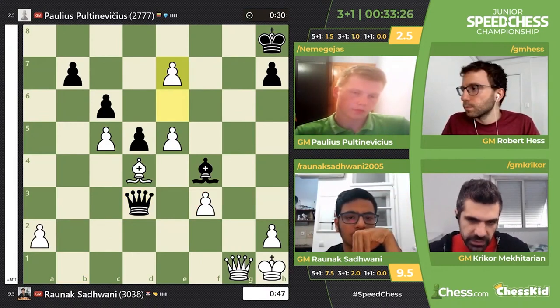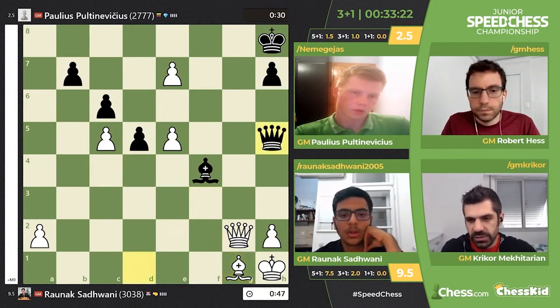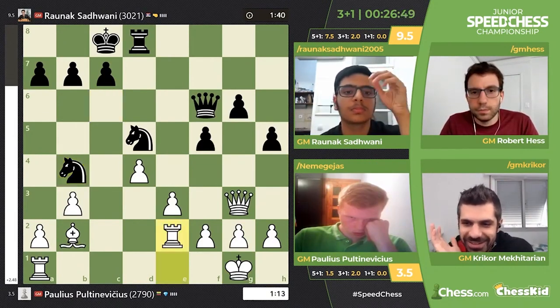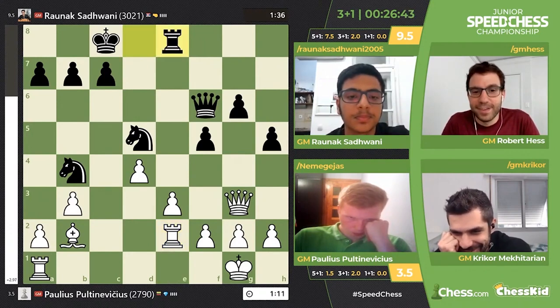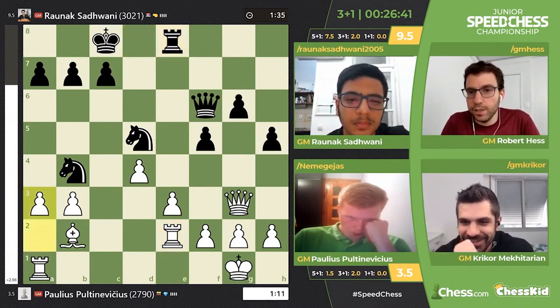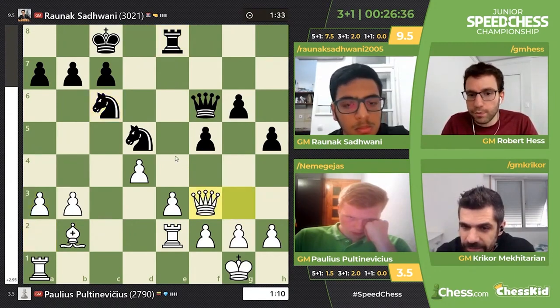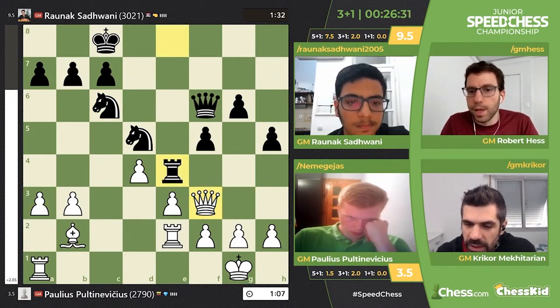It's a different story here in the three-minute section — he's playing way better than before. But his losses are painful. In a long game, in a play-ins game, I would have no confidence at all of beating Raunek in this position. He's so tricky. This rook is going to come to e4, then his rook goes to g4. Your queen on f3 doesn't have too many moves — light square blocking.